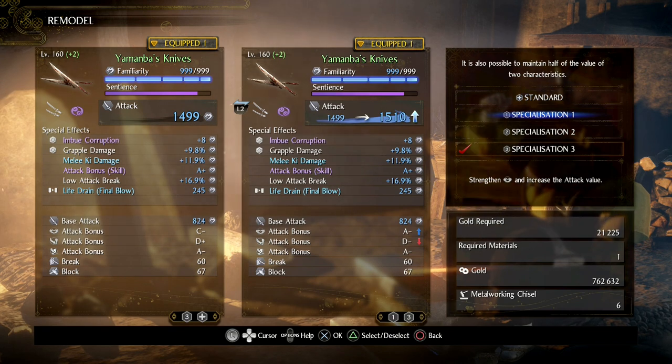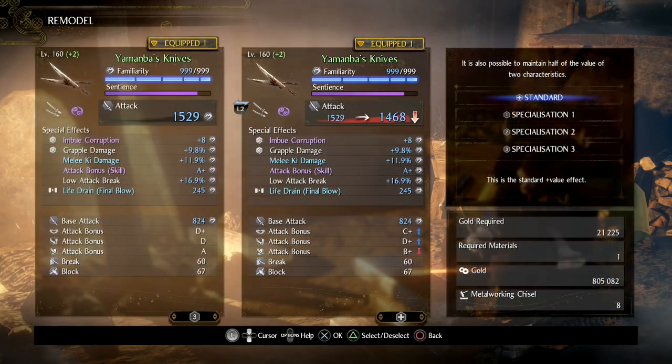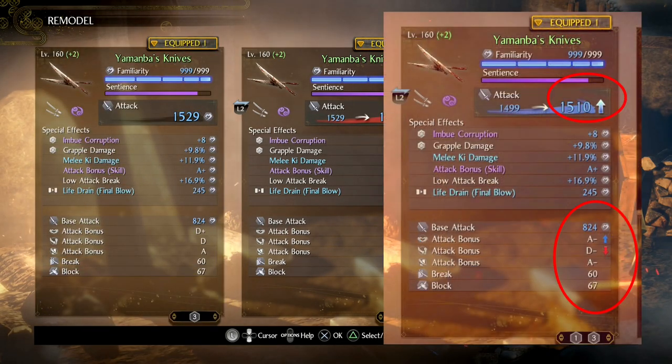To activate the dual scaling, go to the same remodelling menu and press triangle on your first choice. Then go to your second choice and press X. This will then activate both. My good friend Disappointment arrived to tell me that the scaling for both stats is now set to A-, not A. Again, this is based on the original scaling ratings for each weapon, so this may differ depending on what you're using.